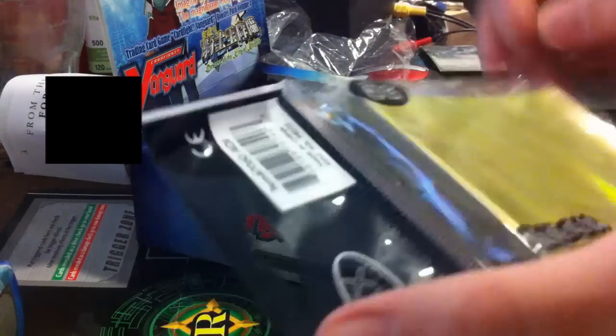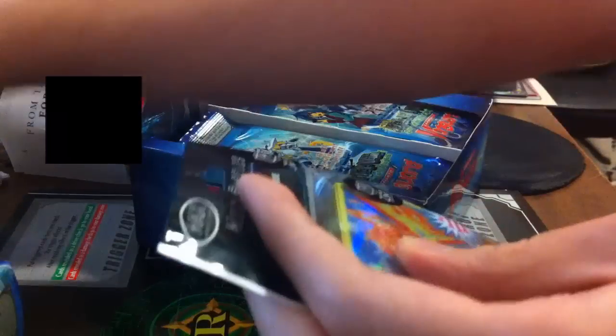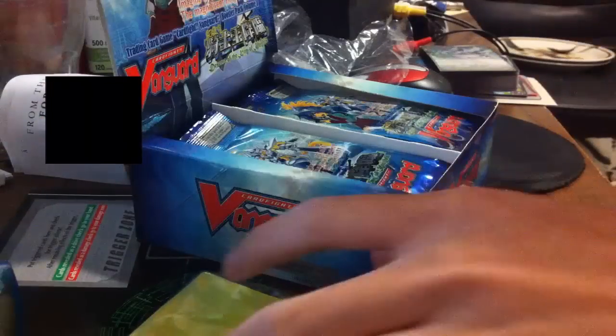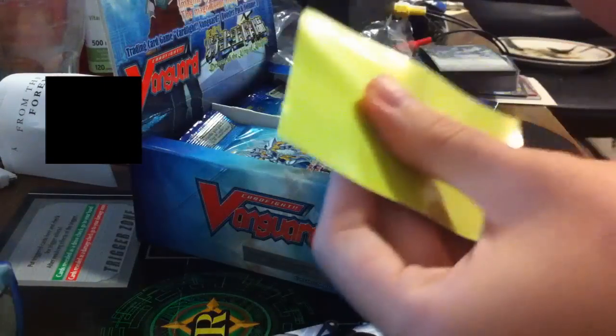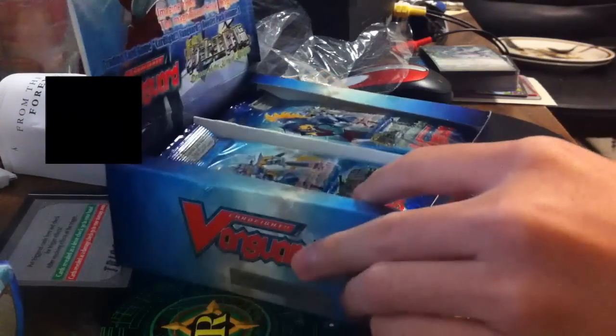I'll use the blade to open the sleeves. There's another layer inside. Open it like this, take one out — take Tar, there it goes, it fits nicely. I don't know where to put it; I'll just separate it and show it afterwards. Pretty nice.